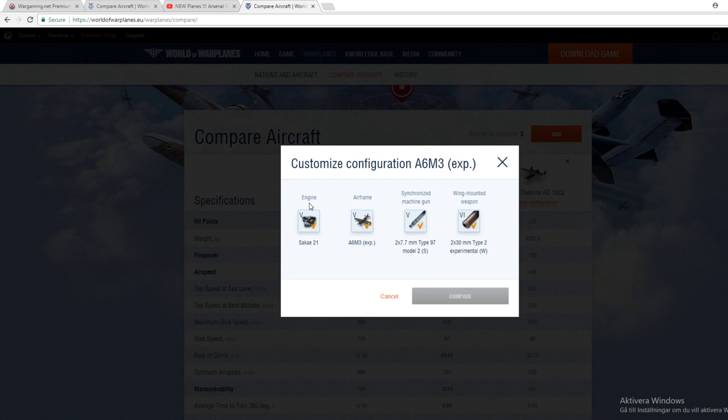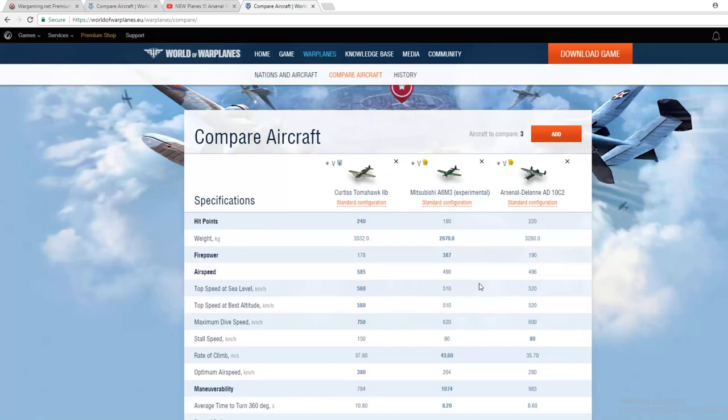I have the tier 5 Hurky — the British one — which has 2 by 40 millimeter guns, but this Mitsubishi has 2 by 30 millimeters plus those 7.7s, and they do a lot of damage. Trust me, you only need to hit once or twice and the enemy is a goner. So even though you have the lowest HP pool, it's a pretty interesting combination — a very maneuverable plane with very punchy guns that are actually effective even at tier 6 and probably tier 7. It's crazy that this is a tier 5 plane.